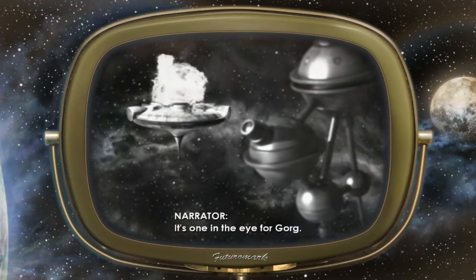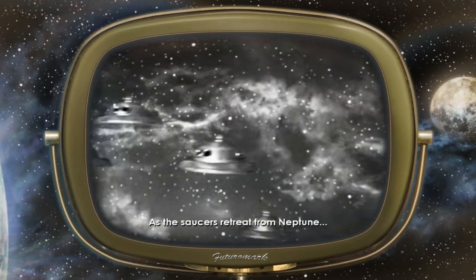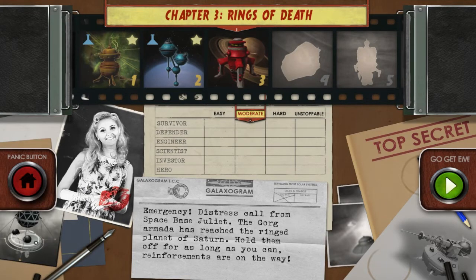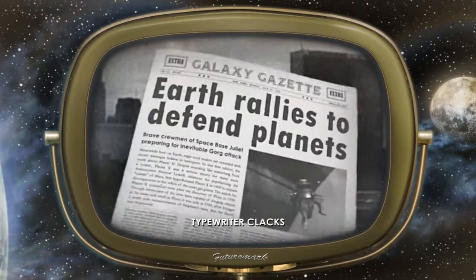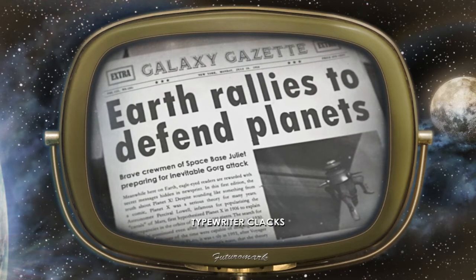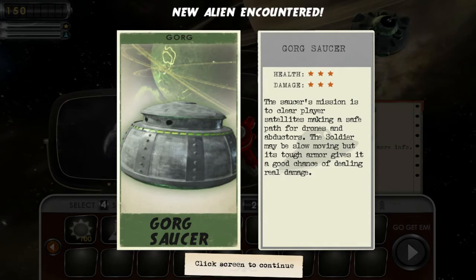It's one in the eye for Gorg — a humiliating defeat that sends the alien armada scuttling away in shame. As the saucers retreat from Neptune, Captain Atom rushes onwards to Saturn to prepare for the next encounter. Distress call from Space Station Juliet — the Gorg Armada has reached the ringed planet of Saturn. Hold them off for as long as you can, reinforcements are on the way. The Gorg soldier may be slow moving — so this is basically the counterpoint to our cannon that we just got.